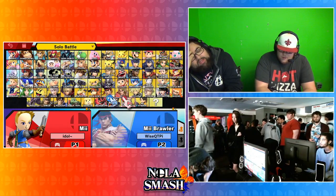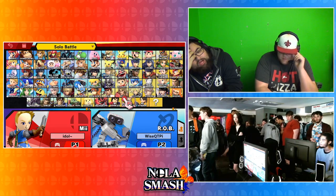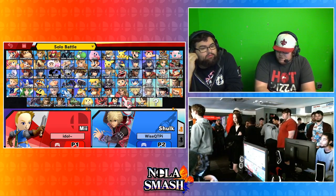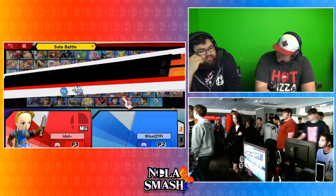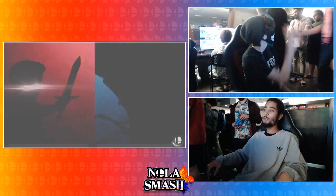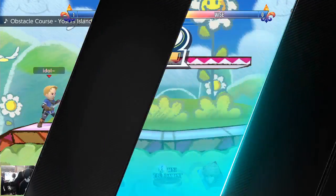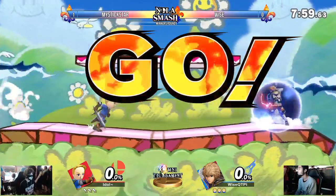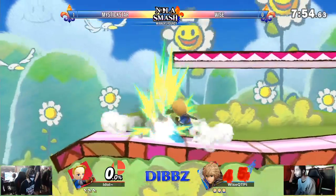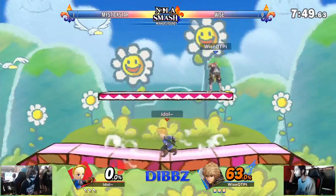Maybe we'll see a character counter-pick — oh, we're gonna see ROB! We haven't really seen many ROBs other than from Creatures and Ginger. Ginger doesn't play ROB in this game, he plays Dacey. We're gonna run it back on Yoshi's Island — same matchup. We'll see what adjustments Wise can make. Mii Fighter isn't that common a character, so he definitely has to learn on the fly.